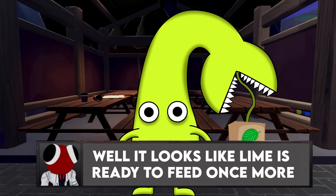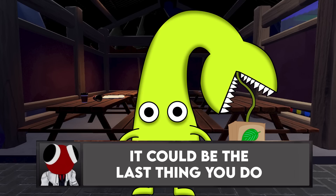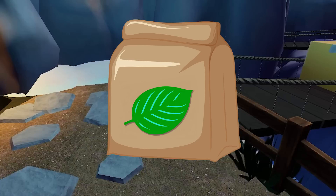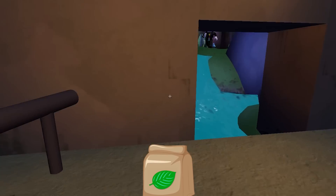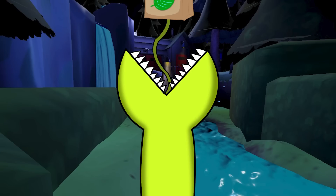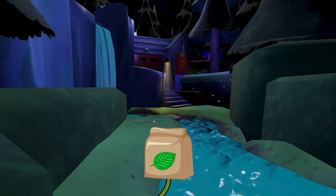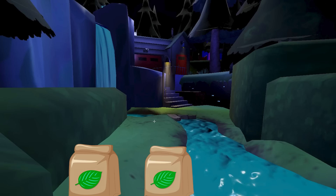It looks like Lime is ready to feed once more. Be careful what you pick up off the ground — it could just be the last thing you do. So amongst the bags of fertiliser, there would be one fake one, making 16 in total. The players need to walk around and carefully decide which bag is the fake. Once they've figured out which bag it is, they would need to avoid it at all costs. There wouldn't really be any tried and true way to figure out which one was the fake — it would just have to be a process of elimination. So if some players are rushing around picking up every bag they can, they might just run into the wrong one, and that would be the end of them.